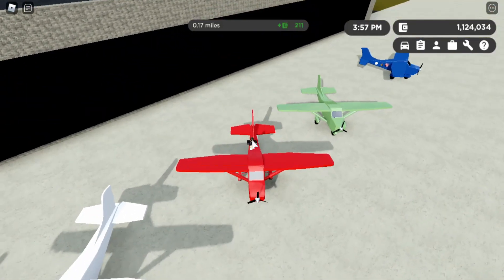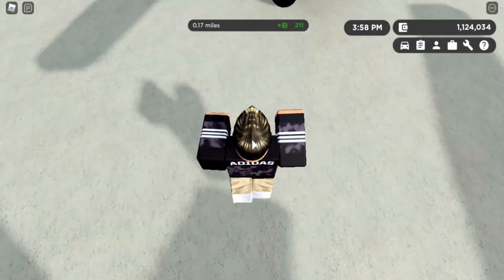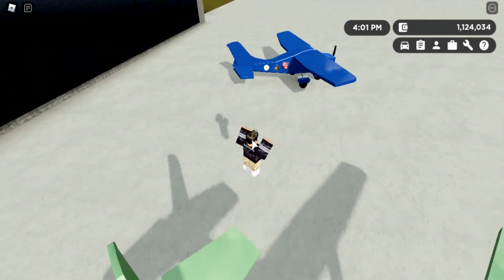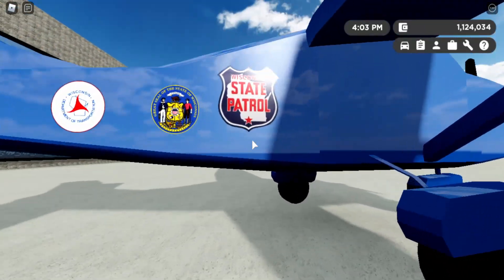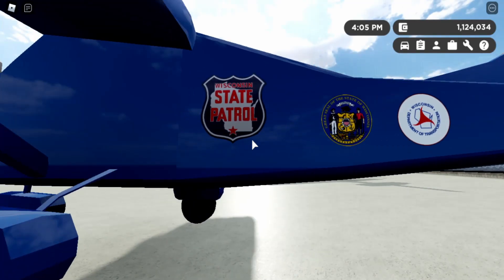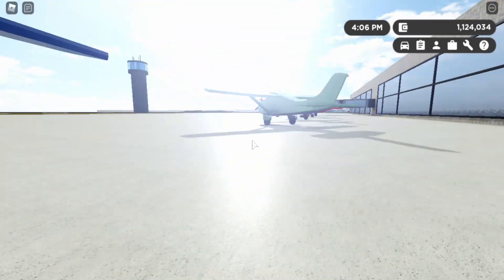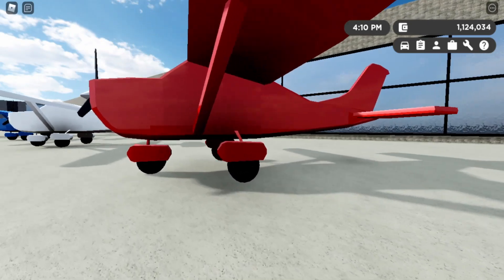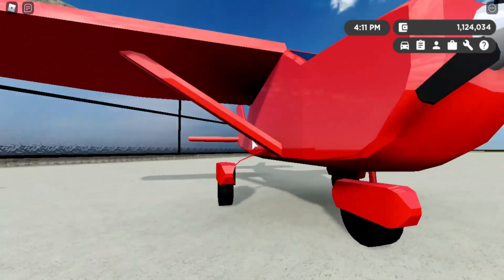These are pretty nice planes if I'm being honest. Wait, there's some stuff over here — look at this one, it says 'State Patrol' on it. There are like different stickers on this one. Yo, that's sick! None of the other ones have any stickers or anything — this is pretty cool.